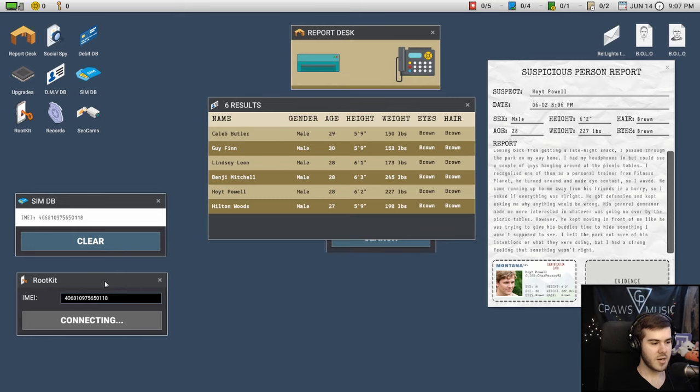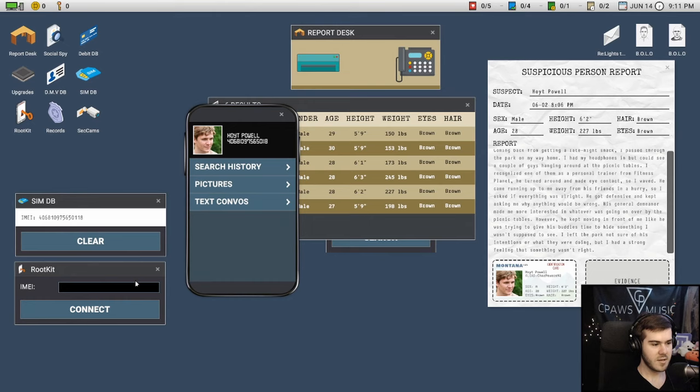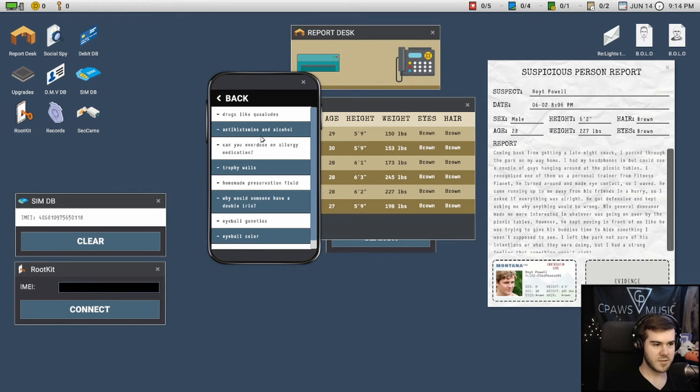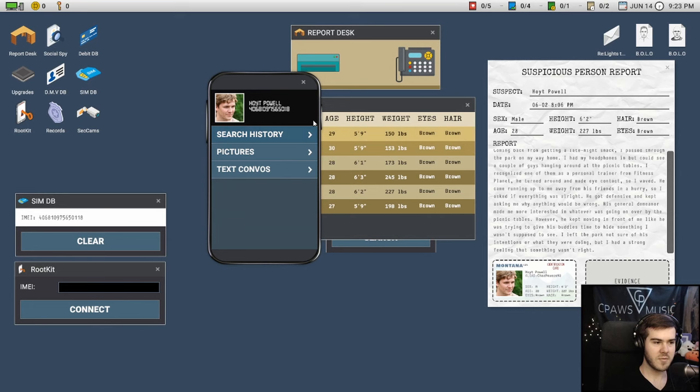For the hack, you take the dial and drag it slowly, listening for a little sound — crack it before the timer runs out. If the timer runs out, it just takes about two minutes to reboot. Now go through his search history: 'quaaludes' sounds a little suspicious — why would someone be searching that? If you think it's suspicious evidence, drag it into the evidence panel. Keep reading through and if it feels like it relates to the report, that's usually your person.